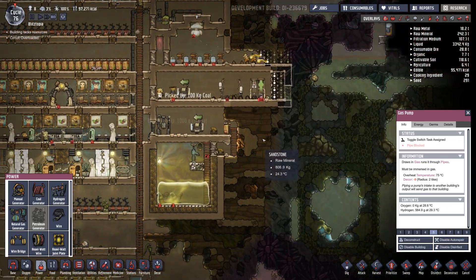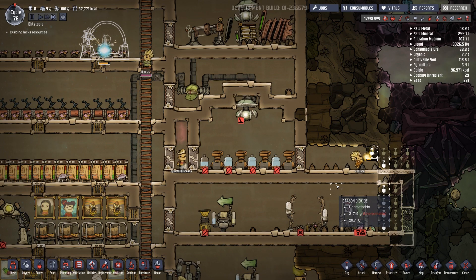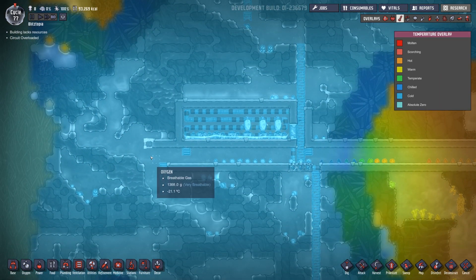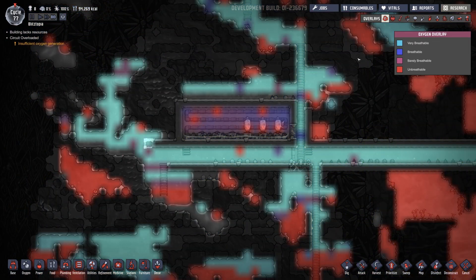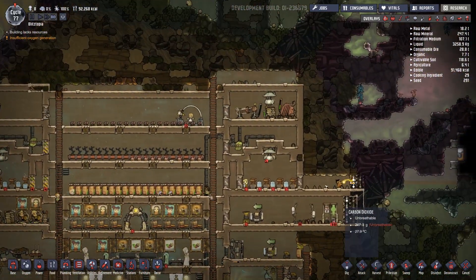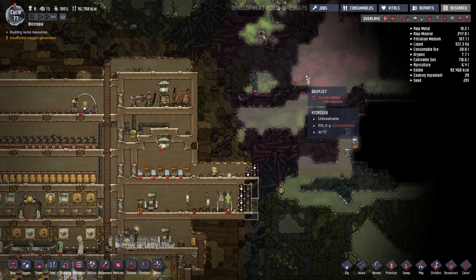I wonder why they're not digging in here — oh, because they can't get past it now. Makes sense. Where's reed fiber? I have no idea where reed fiber is. The temperature over here has gone up quite a bit. It's still really cold, but a lot of water is melting in here. There's just a lot of water floating down. I got tongue-tied once in a while. So this thing is telling me — oh, snazzy suit, that's not it. But you've got to get reed fiber. Where in the world is reed fiber?